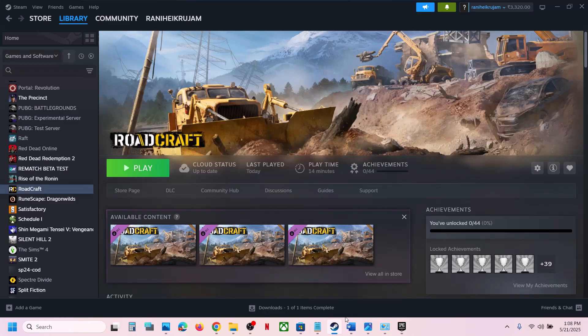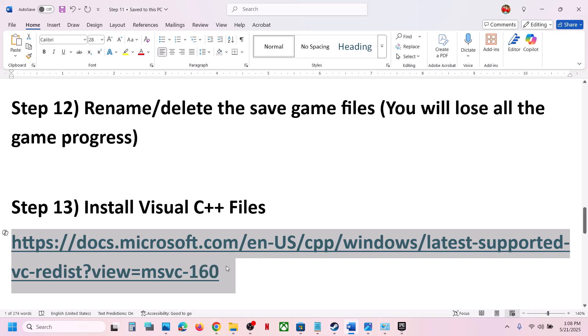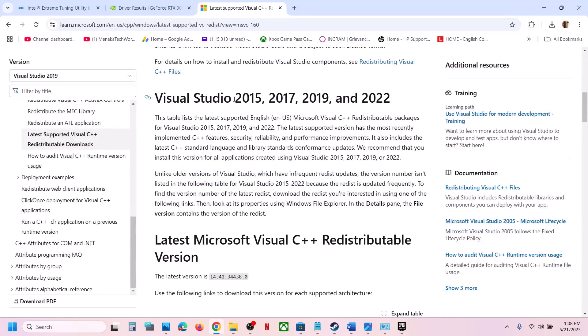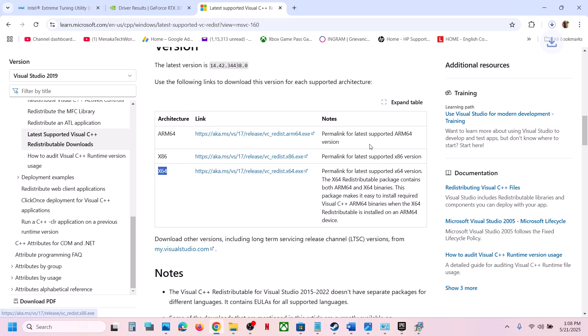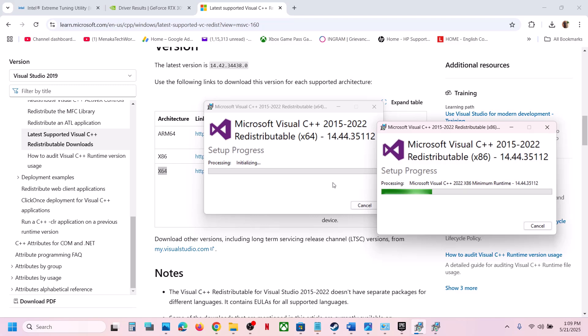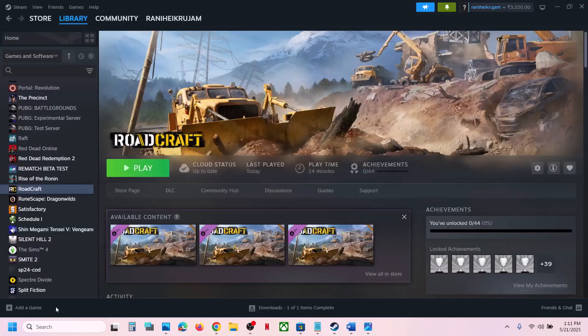The next step is to install Visual C++ files. Copy the link provided in the video description, open it in a browser — it will take you to the Microsoft website. Download and install the x86 version: run the exe file and click Repair if you see that option, or click Install. Then download and run the x64 version as well — click Repair or Install as applicable. Make sure both files are installed, then restart your computer. After the restart, launch the game and check.